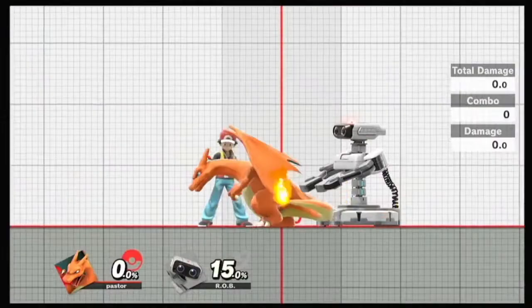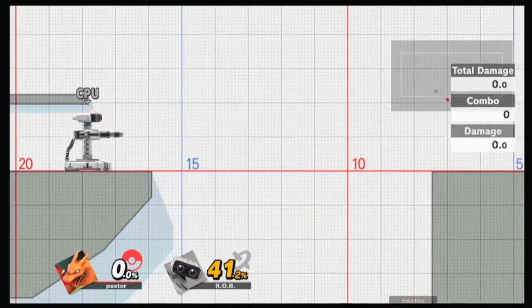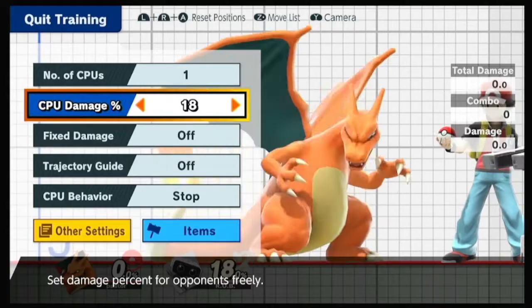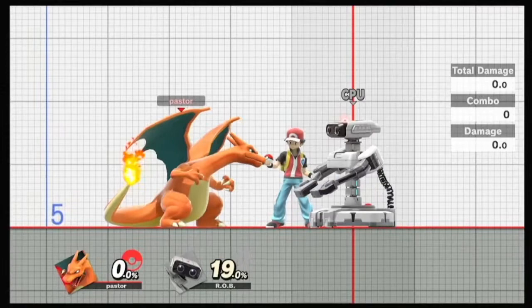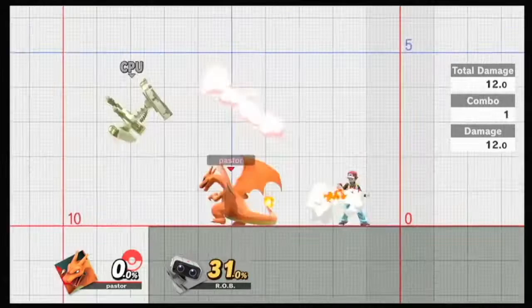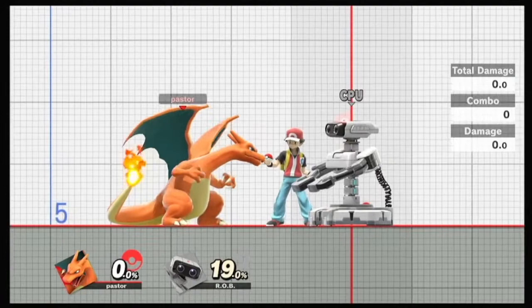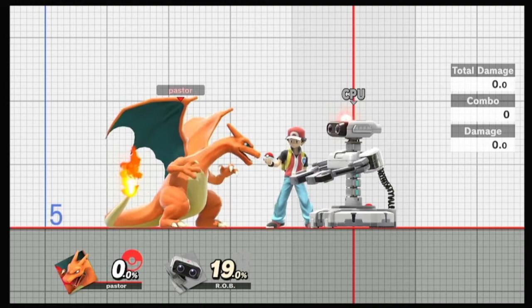Back throw combos are the best - that back throw into back air. You can do a lot of stuff out of back throw. At zero you can combo into dash attack, but honestly you go for that back air and then you try and mess with their recovery. It's so good. Your back throw is just better because there are way more mix-ups - you can hit with way more different things: dash attack, neutral air, back air, flare blitz. It's crazy. Even if someone air dodges out or just waits for you to do a back air and thinks they're not going to die - you can just flare blitz them.